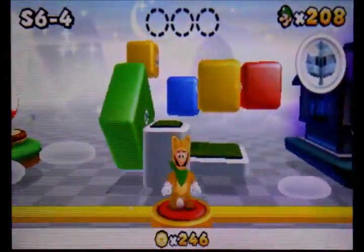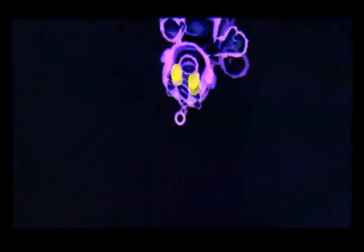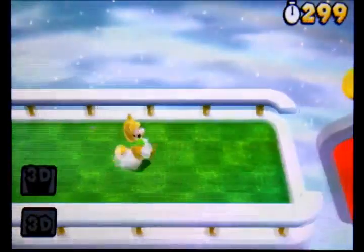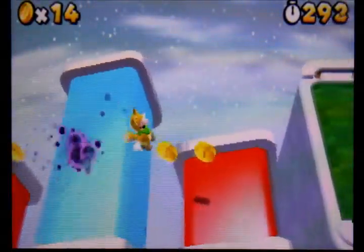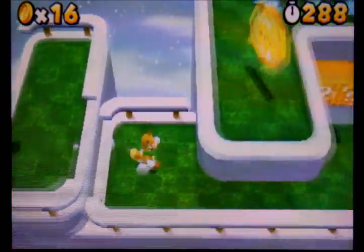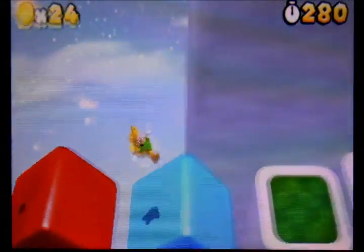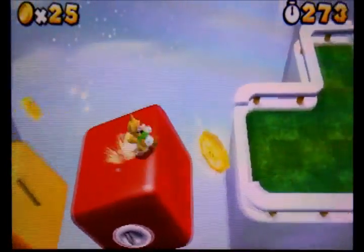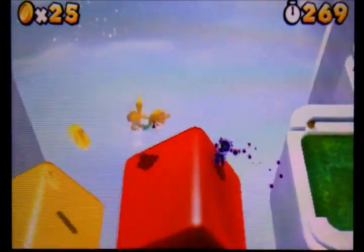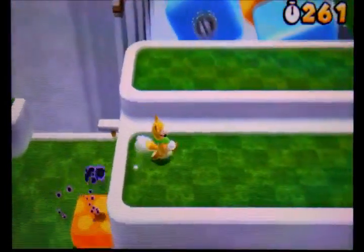I apologize for the minor cut, but I needed another Tanooki leaf. Now we're moving on to Special 6-4 — the cosmic clone is back to destroy us. Not only do we have that, we have moving blocks which will really throw you off. First star coin is right there, jump on these blocks, and second star coin is right here — jump right there and get it. Almost died! Doing some sideways flips — I wish I could do that in real life.